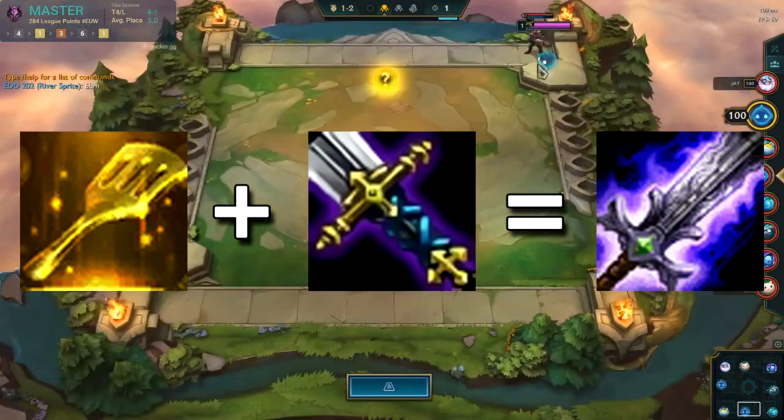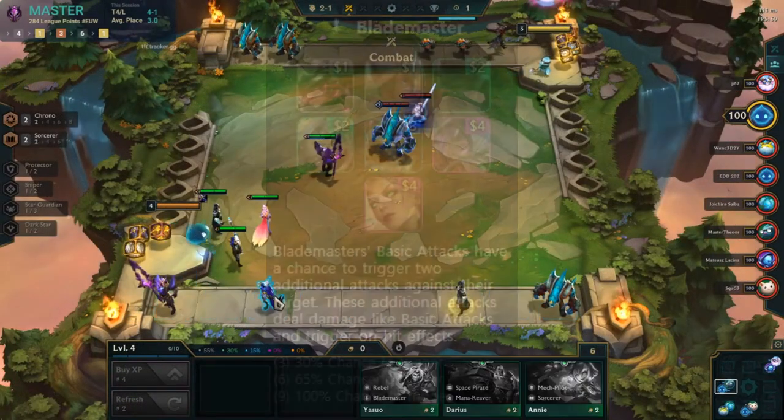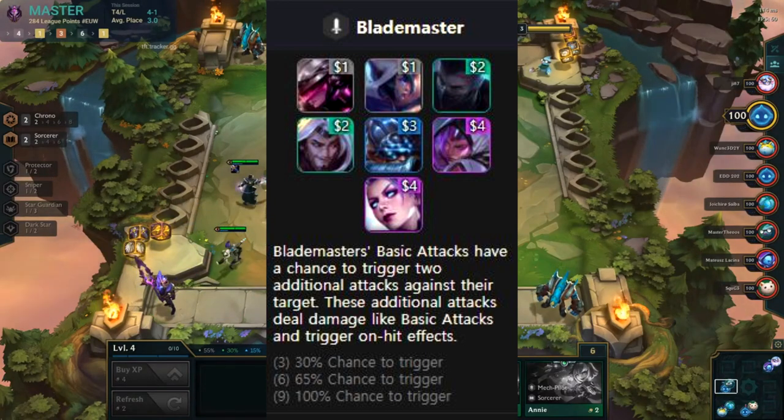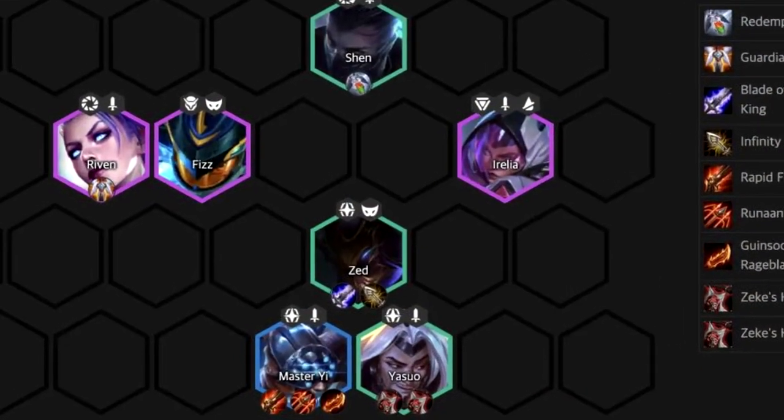Let's start off with the Blademaster spatula, which is spatula plus a sword. Blademasters' basic attacks have a chance to trigger two additional attacks against their target. These additional attacks deal damage like basic attacks and trigger on-hit effects, so you want this item on champions that deal a lot of physical damage.